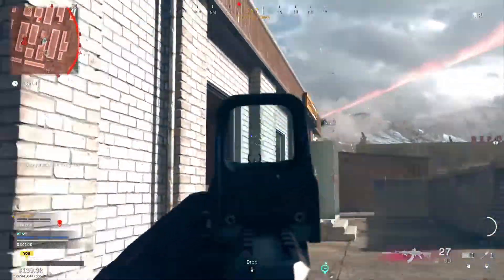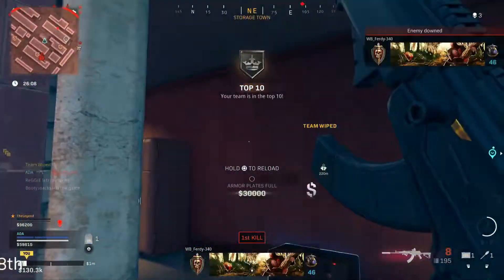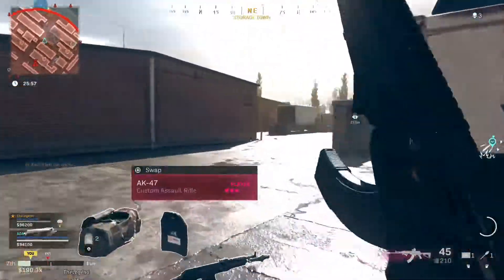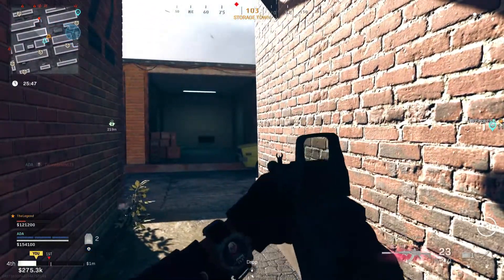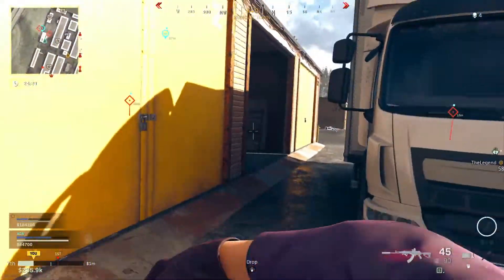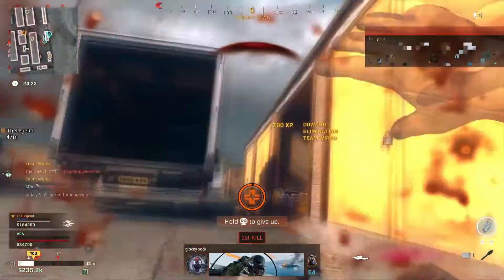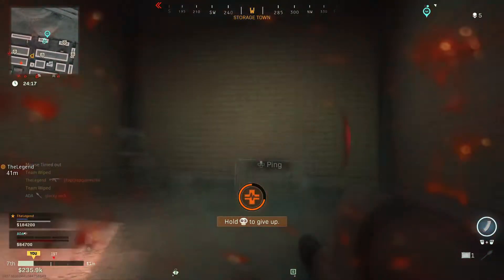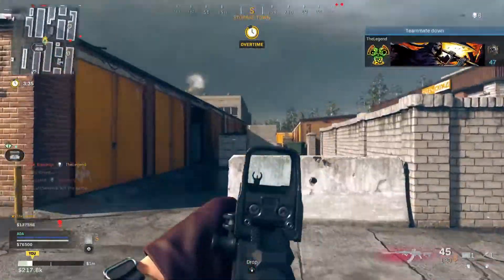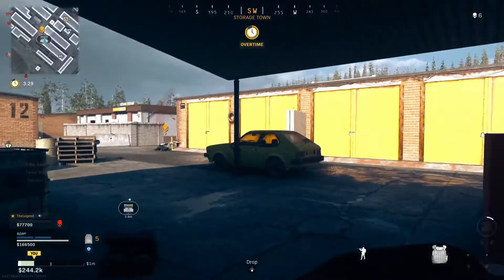Enemy dropping into the AR. It's gonna be UAV over here. Oh my god, bro. I got downed — I don't even know where from. I should've got the plate box.